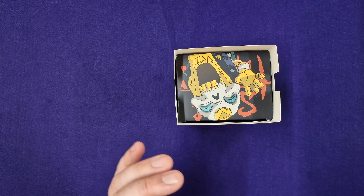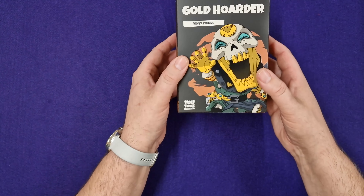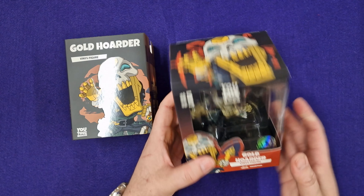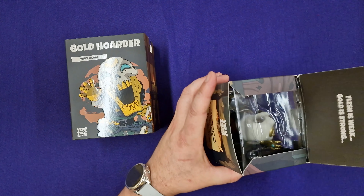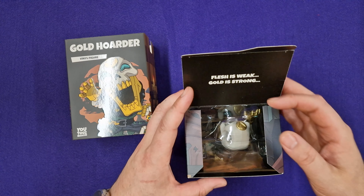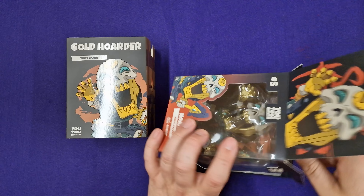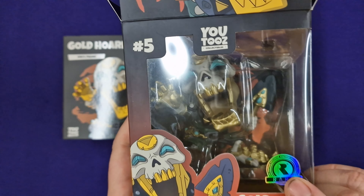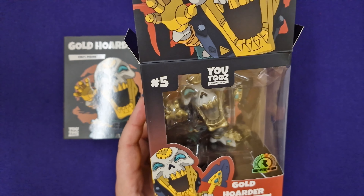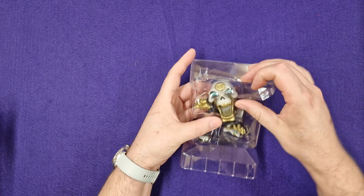I'd already opened this at home to double check which one it was, because I wasn't going to come over here and do another video just for the Ghost Ship. U2s, by the way - very helpful, wonderful people. Straight away, no problem whatsoever, they just dispatched out another one. All I had to do was show them the packing information. So there it is - the final piece of this puzzle, which is the Gold Hoarder, Rathbone himself. This one is apparently a rare store exclusive, which is unusual because I got it from U2s - but I'm not going to complain because it's here.